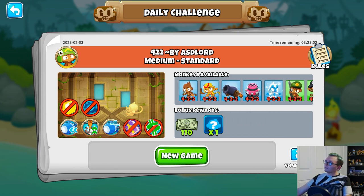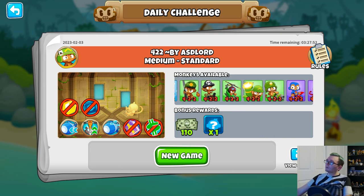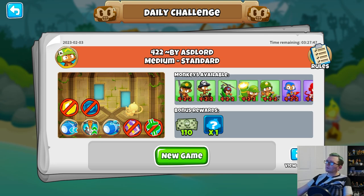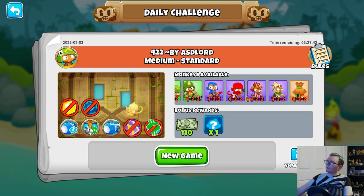We're missing the Glue Gunner, but besides that we have all the Primary tiles. In Military, we're missing two - the Plane and the Sub. We're missing one in the Magic, which is the Wizard. And we only have the Village for Support - we're missing the Spike Factory, the Banana Farm, and the Engineer.